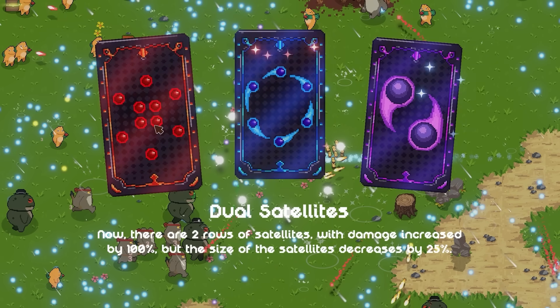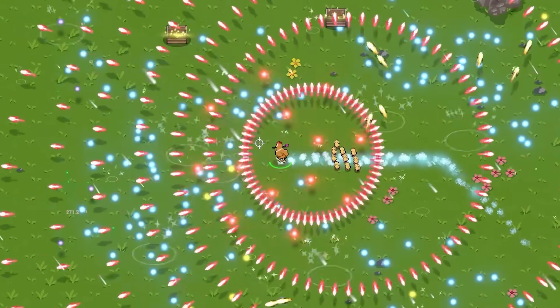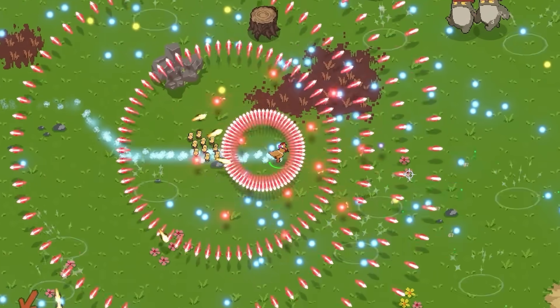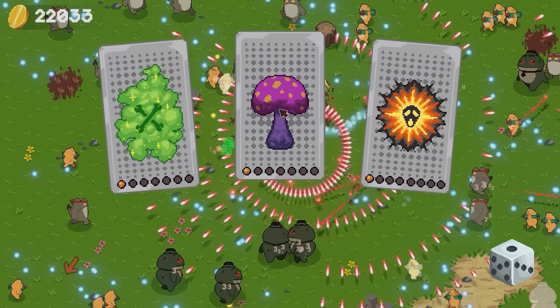Dual satellites is what we're gonna do — there'll be two rows of satellites. Damage increased by 100%, the size of satellites is increased, but there'll be more of them. Now we got those little spinny balls, and those are still gonna hit anything getting anywhere close to me. I'm not even gonna fire my main weapon anymore — I don't need to. Plus I think the game doesn't love it — it already seems to be struggling just a little bit with what we got.